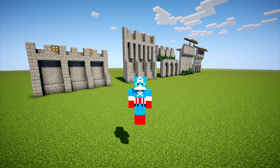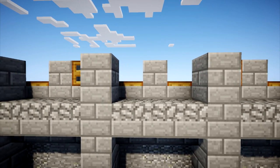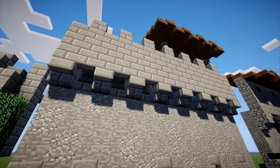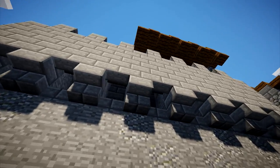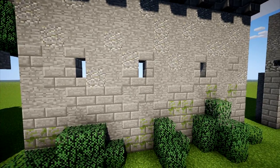I attempt to work in realistic defenses into all the walls that I build. Crenelations are the height variations at the top that you can hide behind, then move over and shoot over. Murder holes and machicolations are holes that provide top-down defense, and arrow slits provide a hole to shoot through. Work at least one of these into your walls.